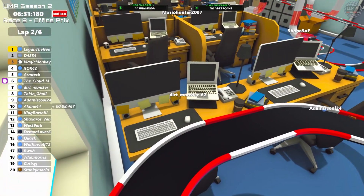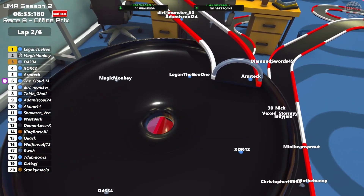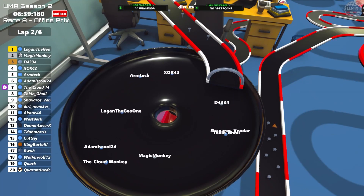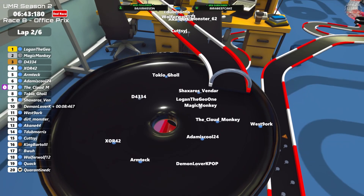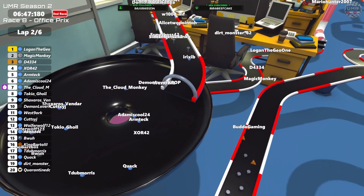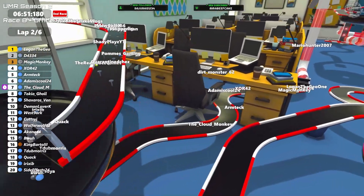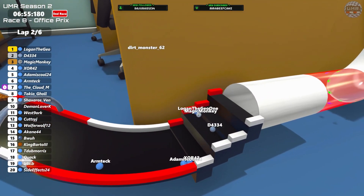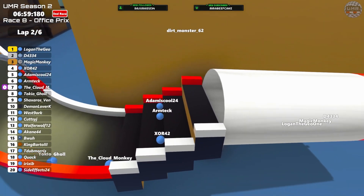Tokyo getting slowed down a bit here, Dirt Monster is off and will be a DNF. Logan is now up at the front. So it's Logan, then Magic, then Daza, followed by Zor, Arm Tech, Adam, Cloud Monkey, Tokyo and Shak. Dirt Monster going off is going to cost them positions. Logan now trying to break away in first, Magic dropping to third behind Daza. Mario Hunter has gone off as well at some point. The battle for first is currently between Logan, Magic and Daza, but Adam, Arm Tech and Zor are not far behind.